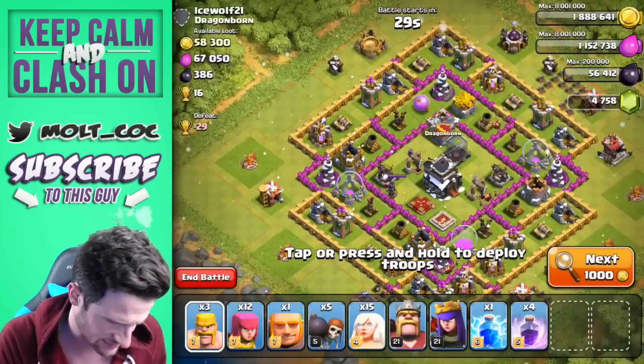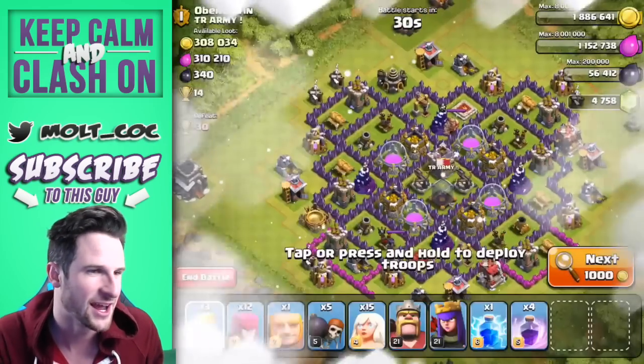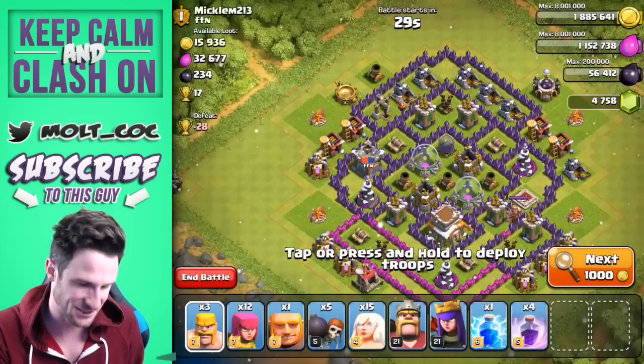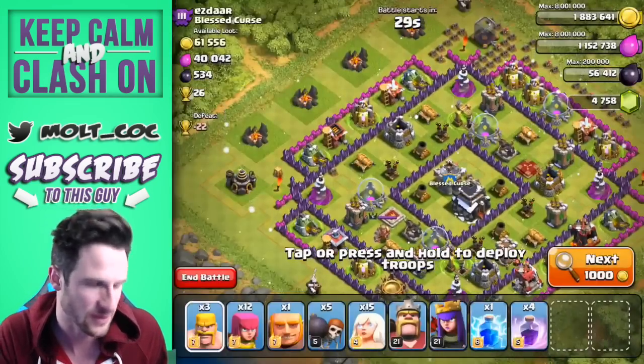I haven't attacked in forever so I'm going to go find a lower level base. I've seen some town hall sevens up here, so I'm going to go search for a bit, see if I can find one, and then we'll see what happens with this raid. Hold on tight and I'll be back in just a couple seconds.